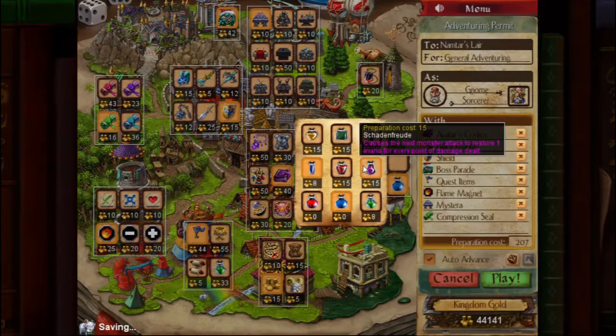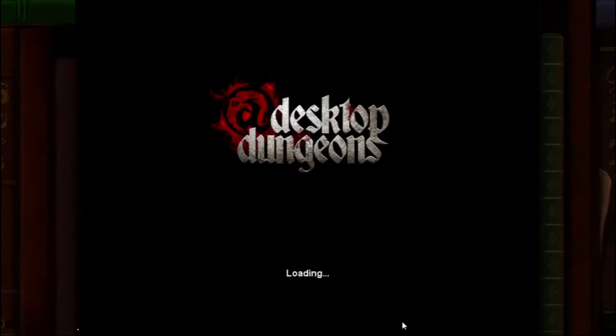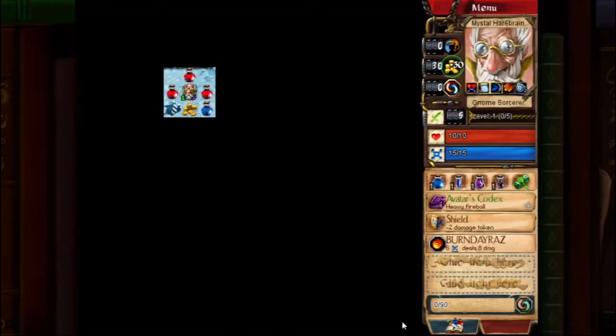There are exceptions, like in Demonic Library it's pretty interesting because you need a way to get back out from the Avatar's chamber, but for the most part it ends up being pretty much the same everywhere. Namtar's Lair is a major exception.